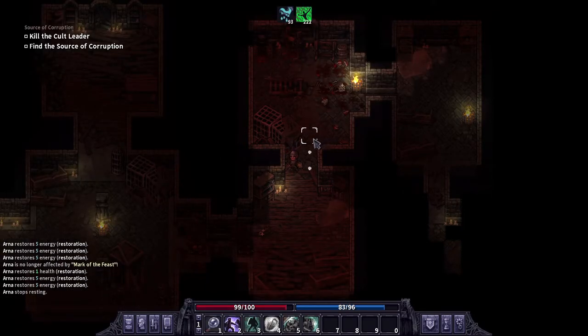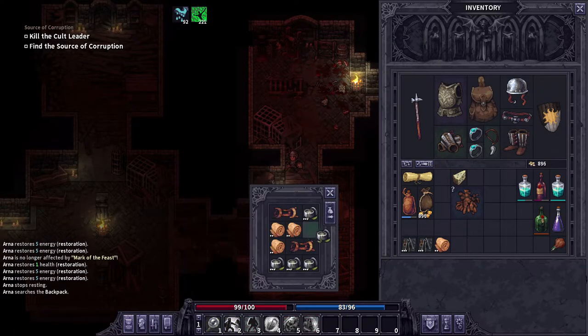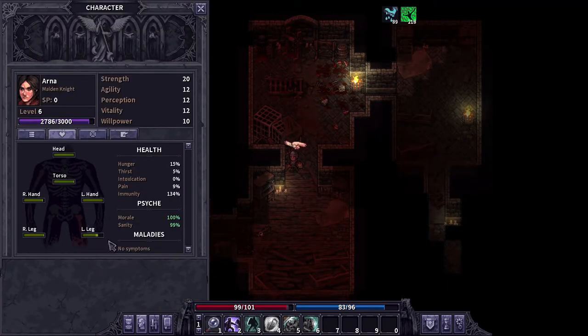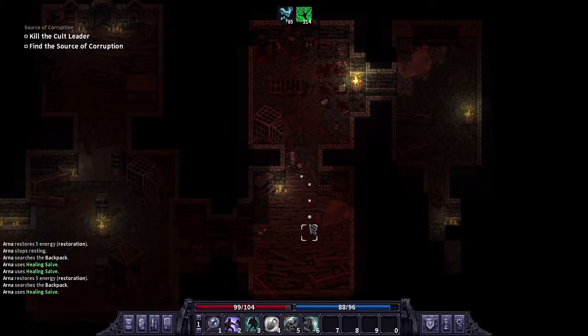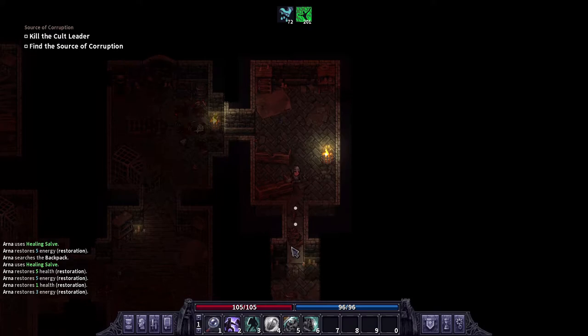We're about to hit a level here. I did see our leg is messed up, but I need to move some of our health stuff — I didn't get a leech, which would have been useful. We do have an insane amount of healing salve so we'll just roll with that.